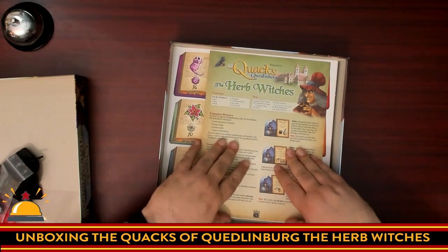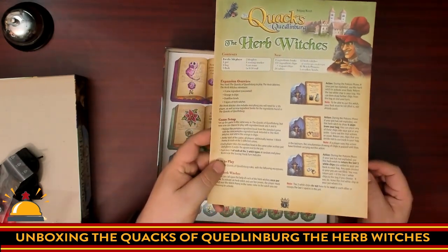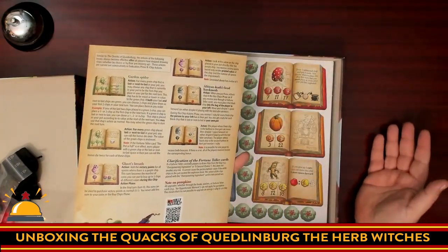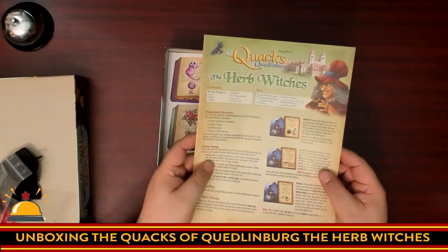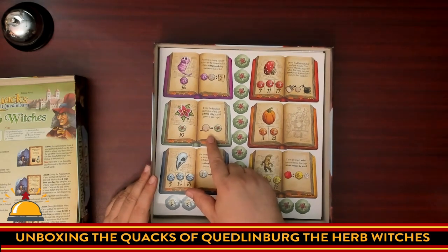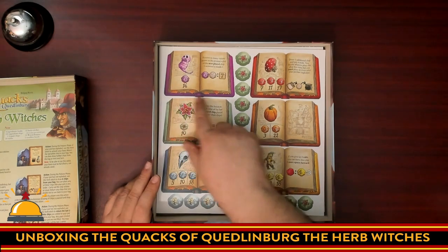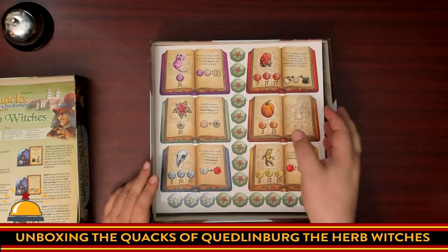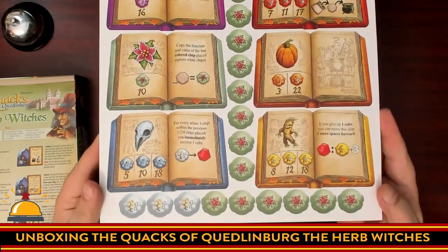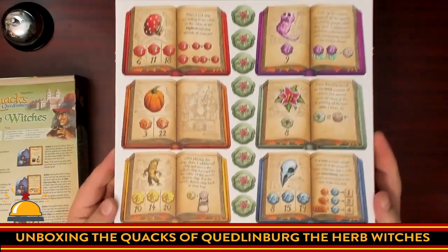This is the instructions — not a lot of new information here. We are looking at a big four pages. That's it for instructions. Already happy. So we have loco weed, which is brand new. What I am seeing here is we now have six different versions of all the base ingredients, which is really cool. So we are looking at a new ingredient as well as two-sided books for each existing ingredient.